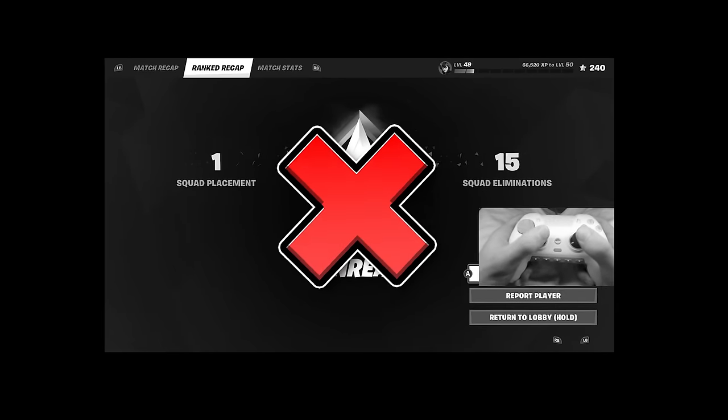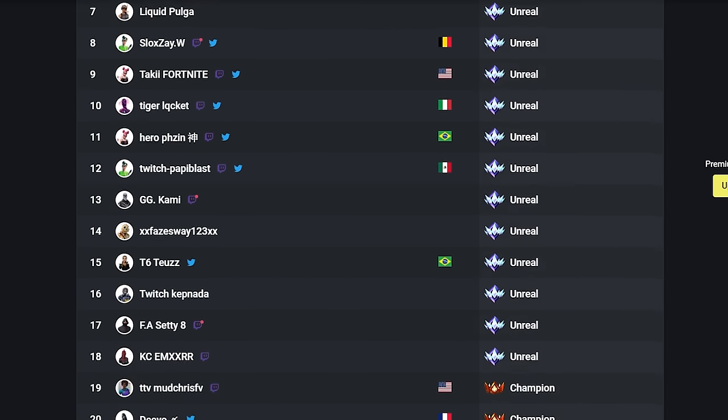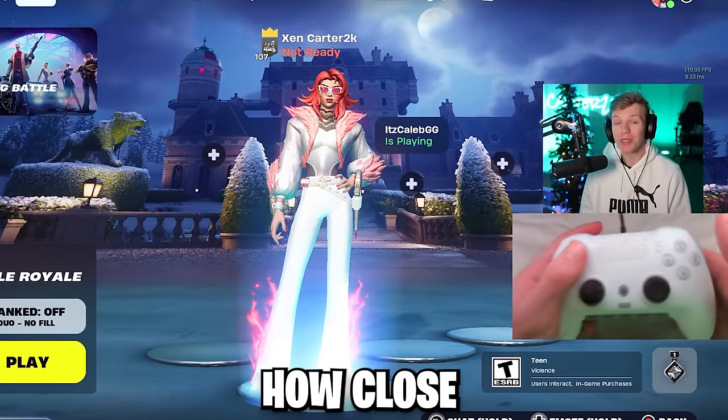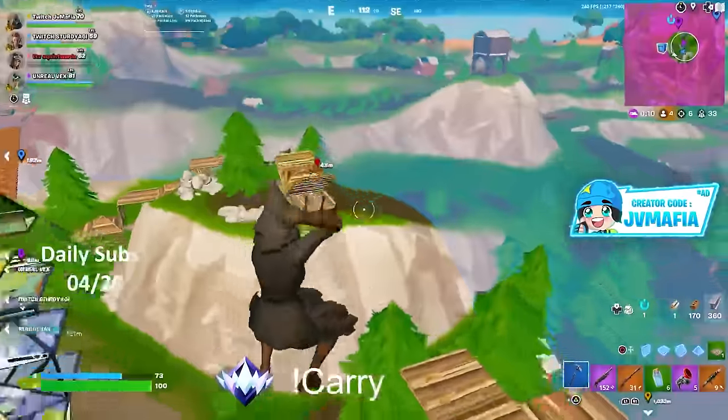Fortnite Chapter 5 just started, and that means all of our ranks got wiped. But that also means there are tons of players already grinding to Unreal again. So in this video, I'm going to see how close I can make it to Unreal while playing on the top ranked player's controller set. And first up is of course JV Mafia's set.